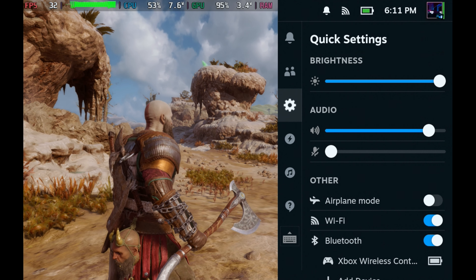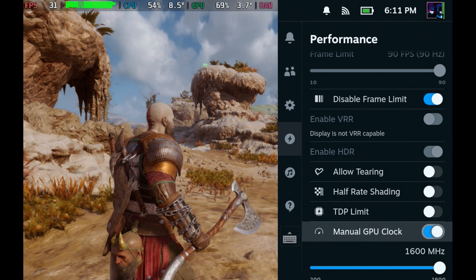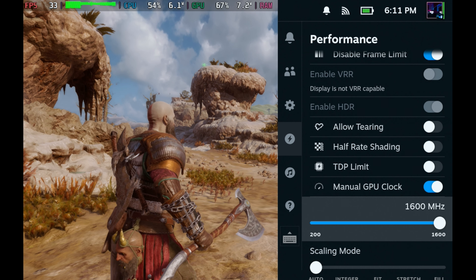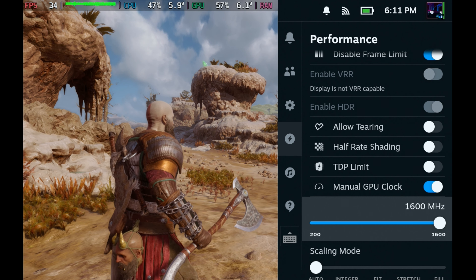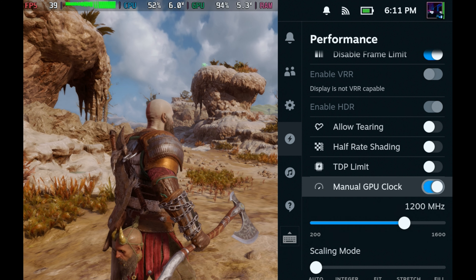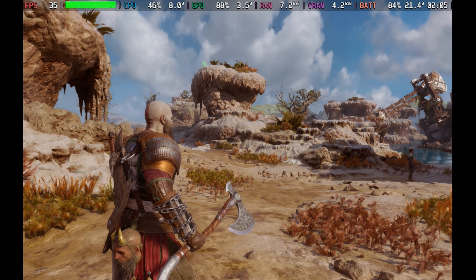As far as frame gen in-game, this game — much like Final Fantasy XVI — is very broken when it comes to trying to use any in-game frame gen, even with manual GPU clock on the Steam Deck. There are some games like Cyberpunk where this actually does work, but not in this case no matter what I do with those settings. So we're going to omit messing with any in-game frame gen.